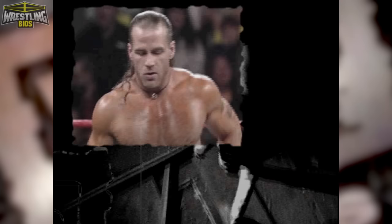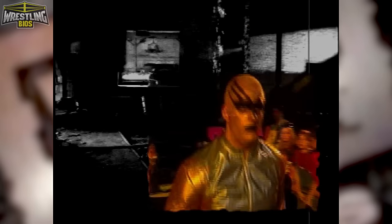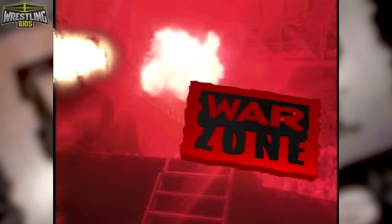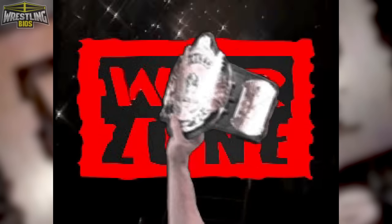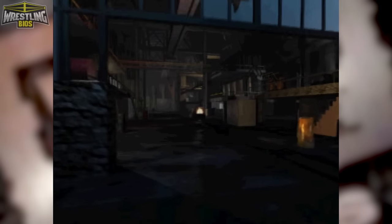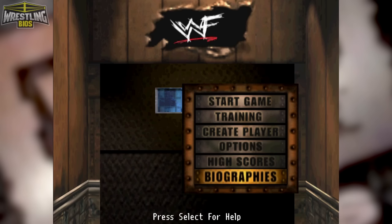When you first load WWF Warzone, you'll be presented with an original full motion video that's very well put together. Using the 'Thorn in Your Eye' Raw is War theme, the intro video shows highlights of all the wrestlers included in the game while keeping a distinct WWF Raw is War theme going on — it's leagues better than the In Your House intro. The menu system itself is set in a warehouse elevator where different options bring you to a different floor, and there are a few options that set Warzone apart from the competition.